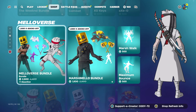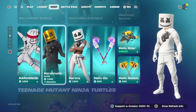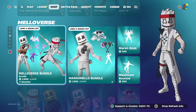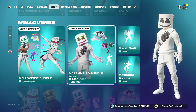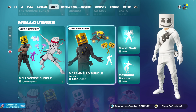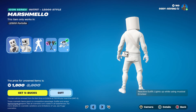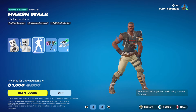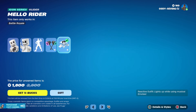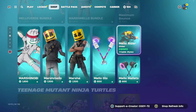We have the Melloverse Bundle, which is pretty cool because it's showing that this skin hasn't been out for 595 days. The bundle anyway — I think the skin itself has been in the shop within the last 60 days, but the bundle itself hasn't been in the shop for 595 days. Along with the Marshmallow Bundle right here — 1800 V-Bucks. It comes with the skin, the LEGO style, the Marsh Walk emote, the Mellow Mallet, and the Mellow Rider.